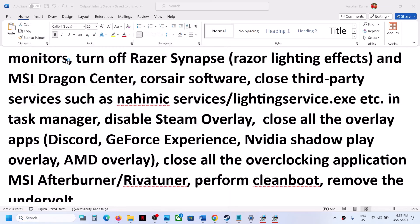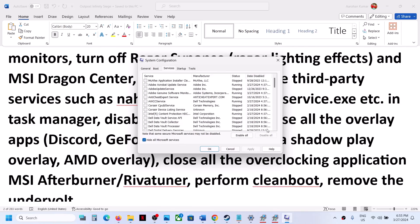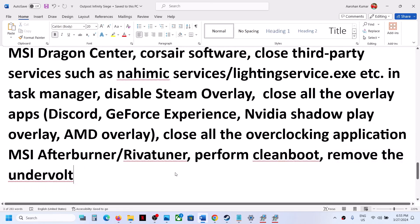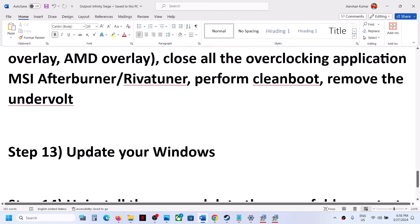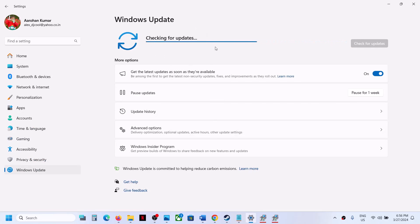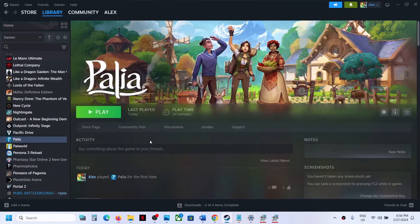In System Configuration, go to the Services tab, check 'Hide all Microsoft services,' then click Disable All. Click Apply, then OK, and restart your computer when prompted. Also, if you have undervolted your CPU/GPU, remove the undervolt and launch the game. Finally, update Windows: open Windows Settings, go to Windows Update, click Check for Updates, install all updates, restart your computer, and then launch the game.